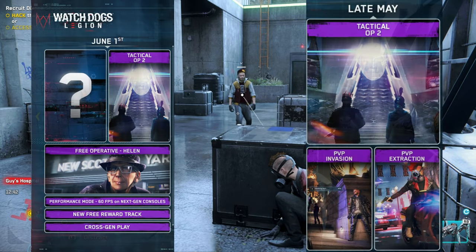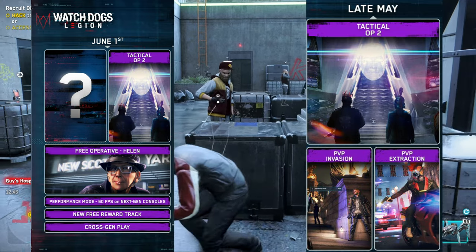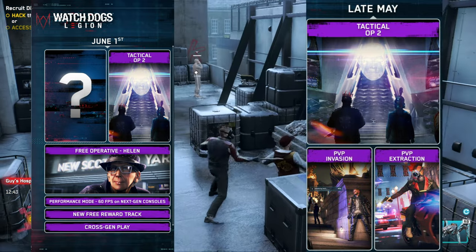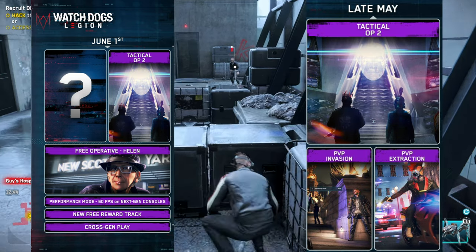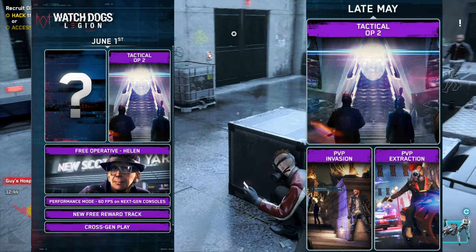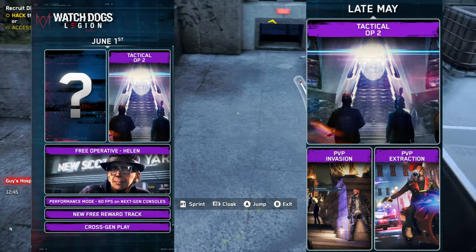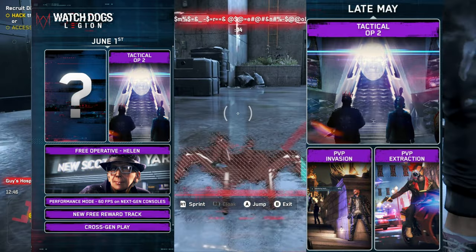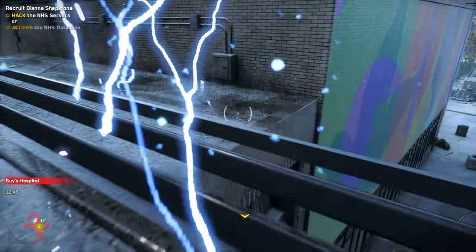The first thing we're gonna talk about is the June 1st content. Tactical Op 2 is still there, but they've added a new free operative called Helen, which I'm guessing is one of those grandma spy characters we saw a lot during the promotional stuff back in 2019. They're also gonna be adding a 60fps mode for next-gen consoles, and a new free reward track, which I'm guessing has to do with music.